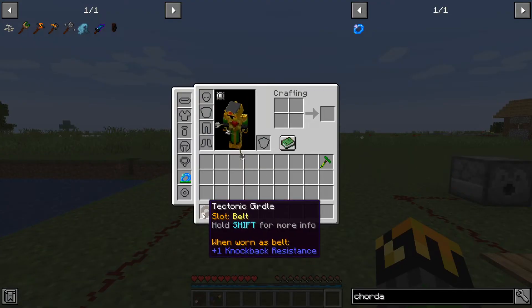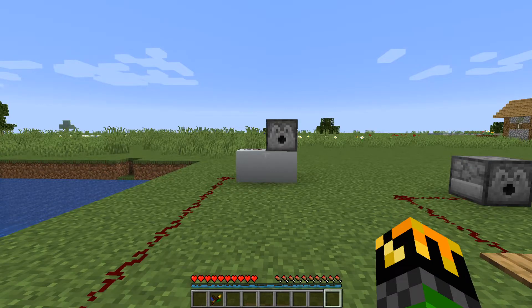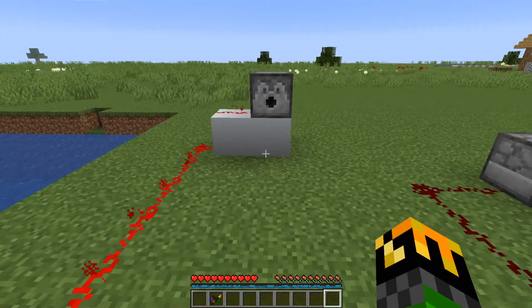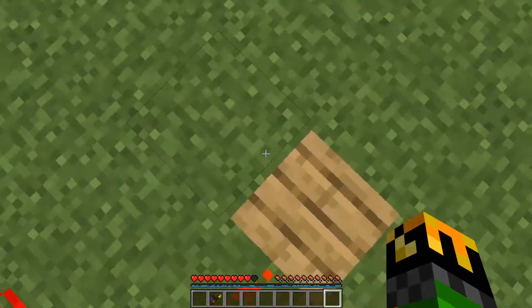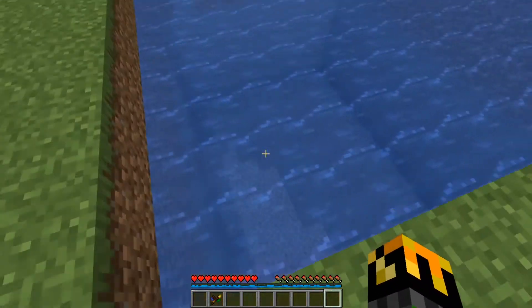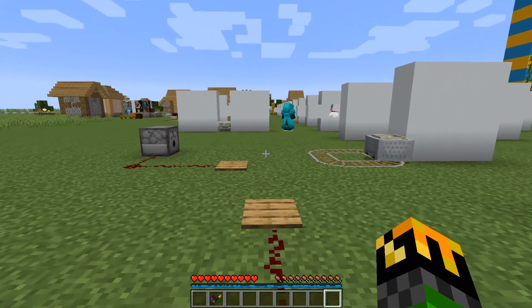Now if I take the Tectonic Girdle and place it in my belt slot, I will go and walk on the pressure plate. Nope, not going anywhere. Like I said, it negates knockback. Very useful if you're on a precarious edge and you don't want to fall off and you've got some skeletons shooting at you.